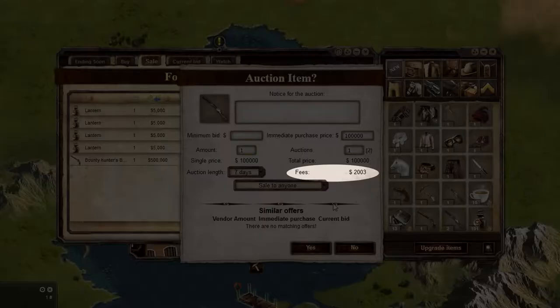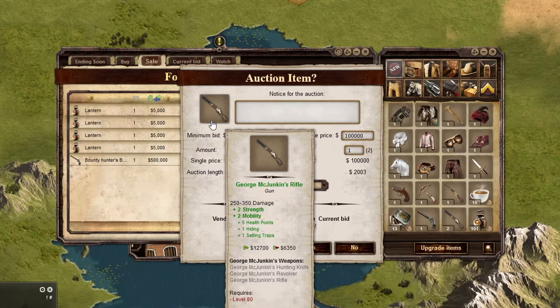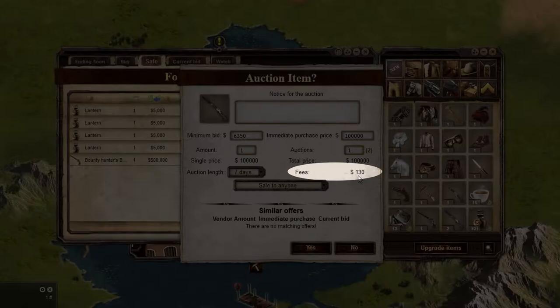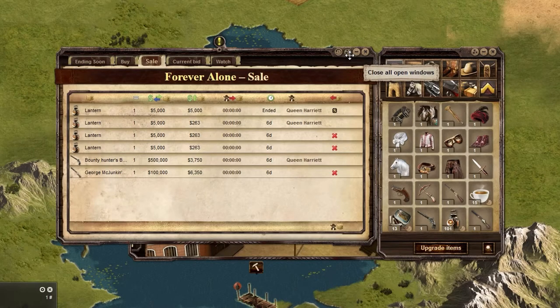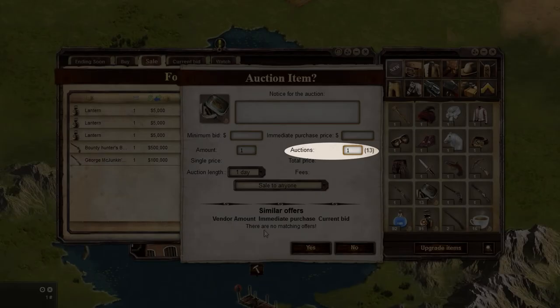You will notice your fees go up based on how much you are charging for the item. The way to get the fees to go down is to also include a bid price, but if you do this, there is a possibility that it will go for the low bid price rather than the amount you want for the item. When selling items, you have the option to put up multiple items in the same auction or multiple auctions of the same item type.